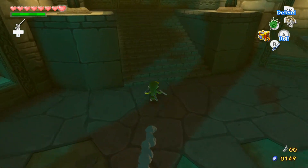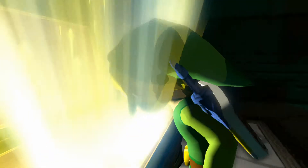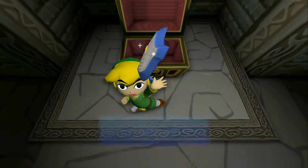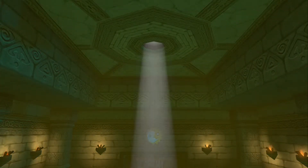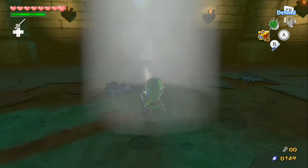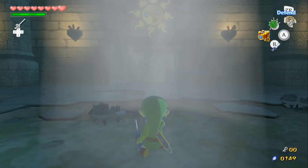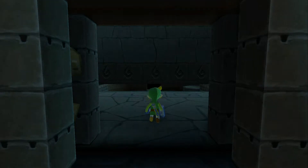Run up here — what could this be? We got the Mirror Shield! We can now deflect the lights and we don't need Medley's help for that anymore. We now have an upgraded shield. Go ahead and aim this up there.